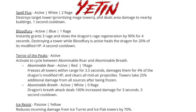Then he'll have Terror of Peaks, an active spell that cycles between Abominable Roar and Abominable Breath. Abominable Roar is similar to Griff's spell but does damage — it freezes all towers in range for 3.5 seconds, damages them for 4% of the dragon's modified HP, and clears all projectiles in the air. Towers that were frozen will then take an additional 25% damage from all sources. After this, you can immediately use Abominable Breath, which increases the dragon's breath damage by 100% for three seconds, followed by a five-second cooldown. I'm a little disappointed with how short the increased breath damage is and how long before you can use them again, but they're pretty powerful combined.